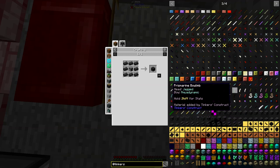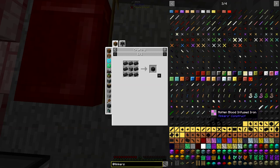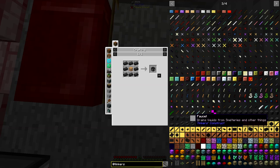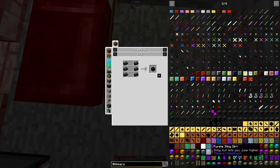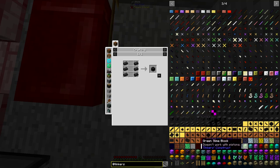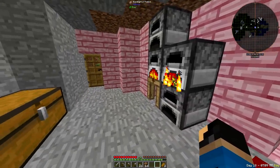Maybe they added something new. But for now, all I'm going to do is get a bunch of these seared bricks plus the controller, seared tank, smeltery drain, faucet, casting table, and casting basin. I need a lot, so I'm just going to craft it all, and I'll fast-forward through all the smelting and crafting and boring stuff. I'll see you guys on the other side.